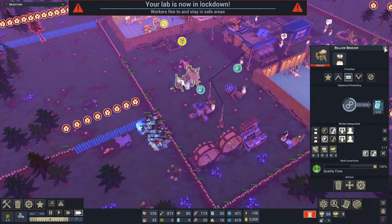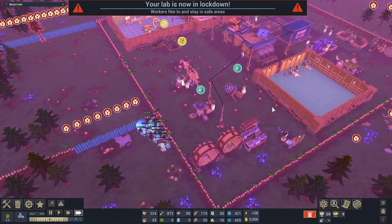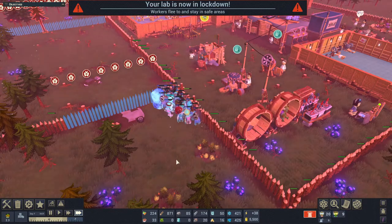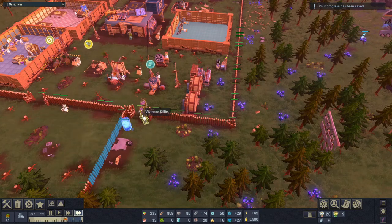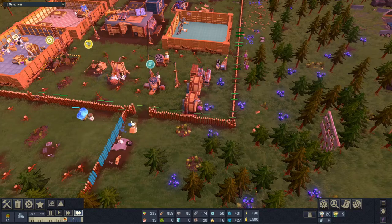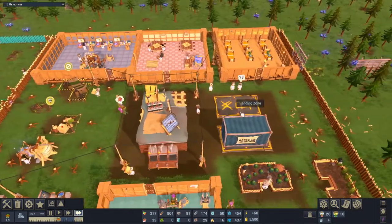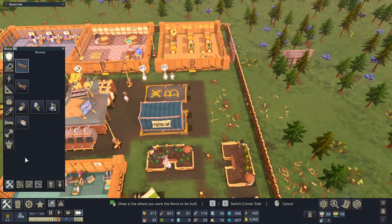I can get zombies to make snowballs as well - that's pretty interesting. We held up for another night! Now it's daytime, the zombies are returning home, and we got ourselves a new worker. We'll put him to work in the resource field and we need to start generating a lot more food very quickly.